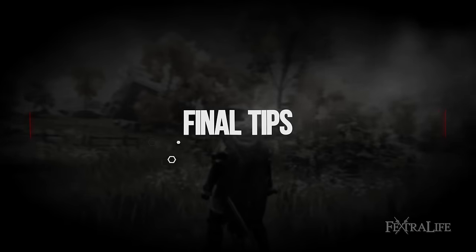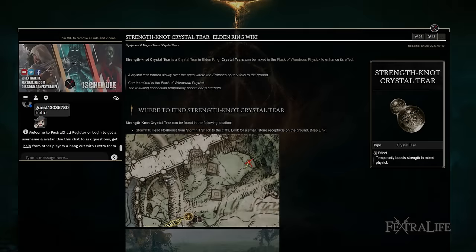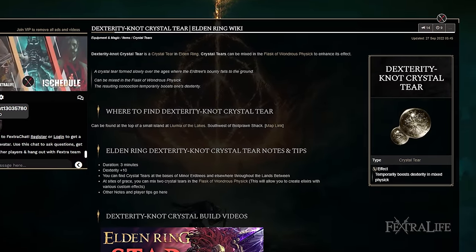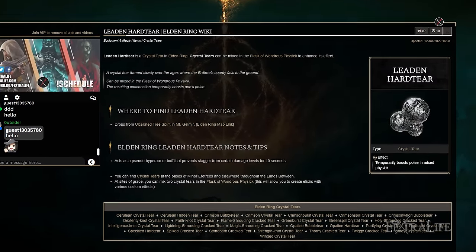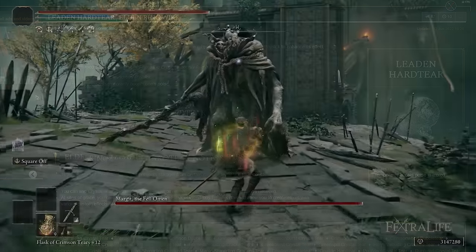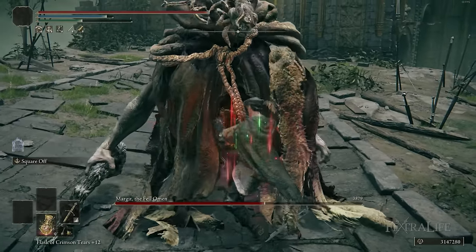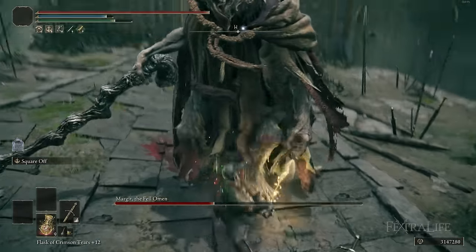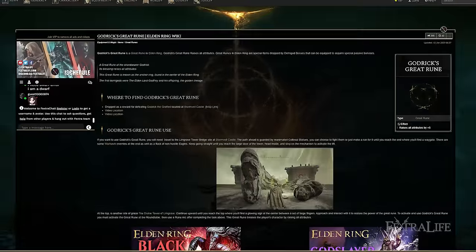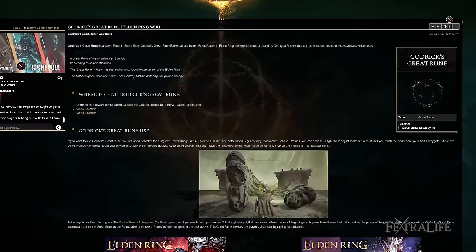For the Flask of Wondrous Physick, there aren't that many great options because you're basically just using your Ash of War most of the time and then doing critical attacks. Getting one that boosts Dexterity or Strength could be good depending on your scaling. I also like to use the Leaden Hardtear sometimes in boss fights, because it gives me some poise so I can hyper armor through and get those L2-R2 presses off to stagger a boss even if they hit me — though you only have a very small window to do this. For Great Runes, I really like Radagon's, which gives you health, FP, and stamina. Godrick's is less effective on this build because you're basically only using four stats, so Radagon's is the way to go.